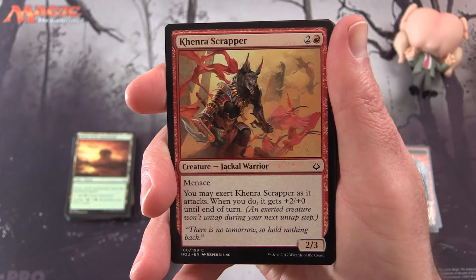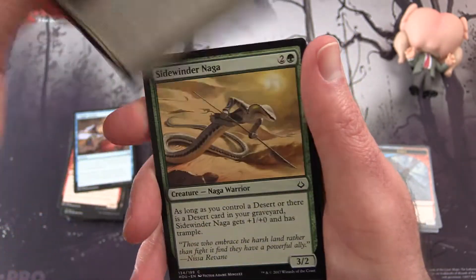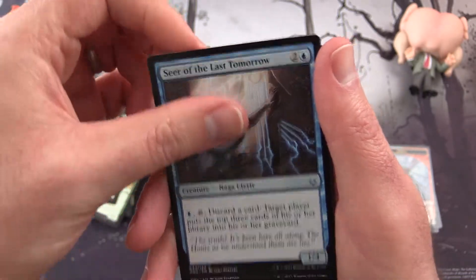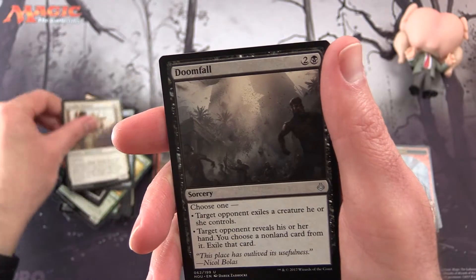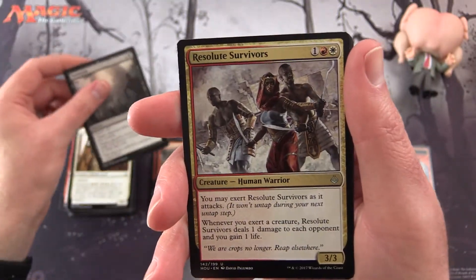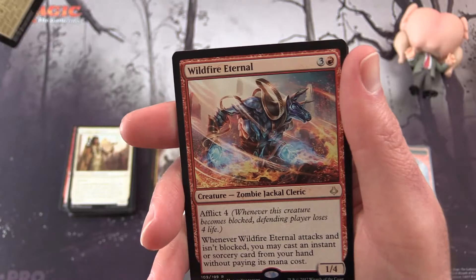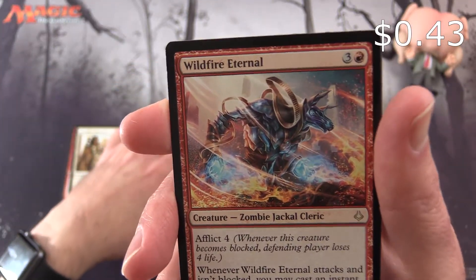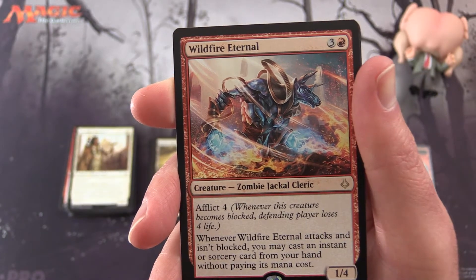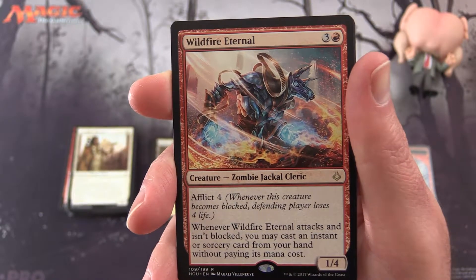Will he make a triumphant return next time? Wait and see. We've got a Khenra Scrapper, Tragic Lesson, Act of Heroism, Sidewinder Naga, Lethal Sting, Ambuscade, Desert of the Fervent, Seer of the Last Tomorrow, Graven Abomination, Steadfast Sentinel. And for the uncommons we have Doomfall, Resolute Survivors, and Shefet Dunes. And the rare is a Wildfire Eternal — a Zombie Jackal Cleric creature, 1/4 for 4 mana with Afflict 4. So whenever it becomes blocked, the defending player loses 4 life. And whenever it attacks and isn't blocked, you may cast an instant or sorcery card from your hand without paying its mana cost.